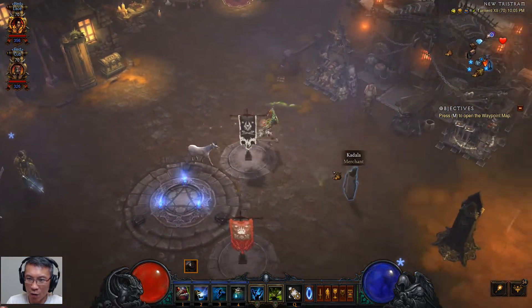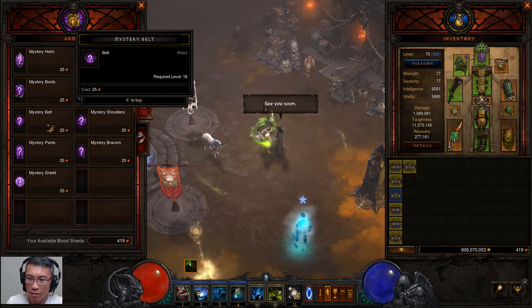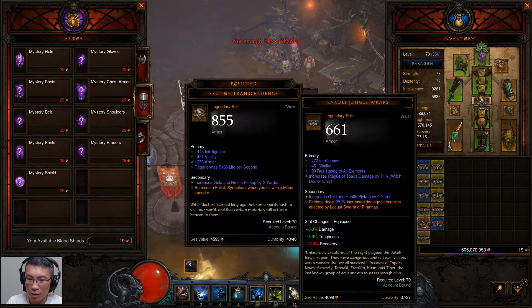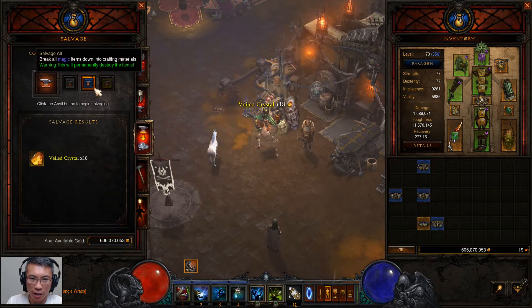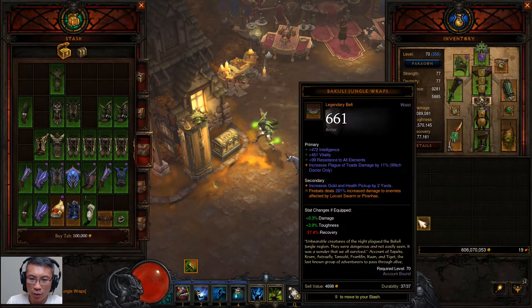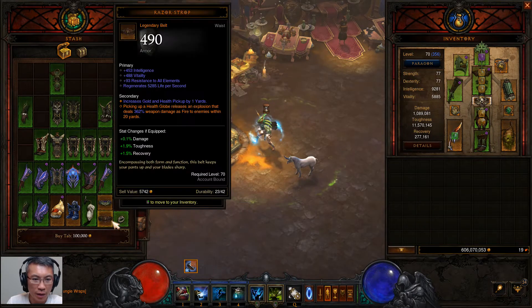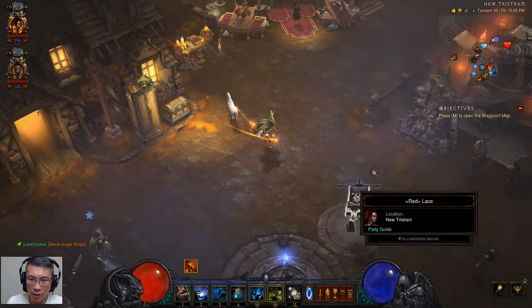Where's Kadala? Nothing good came out from her. This belt is for Arakai — I'll just save it first. This one would be good for the fire build. This one I can throw away. We'll do one last rift for you guys.